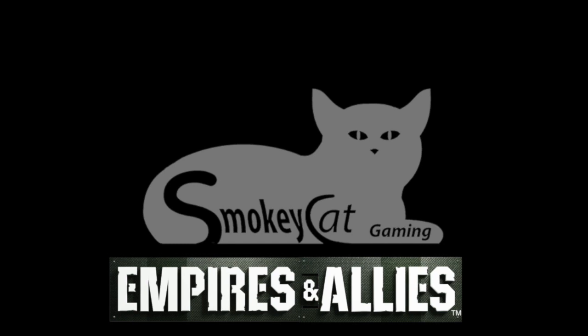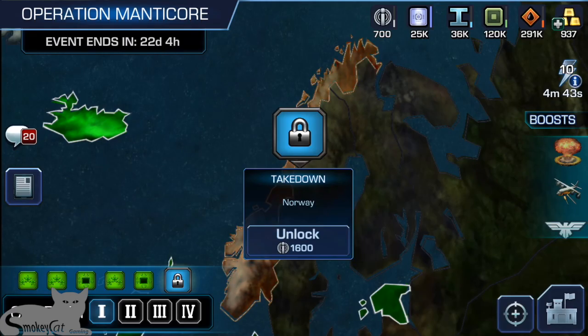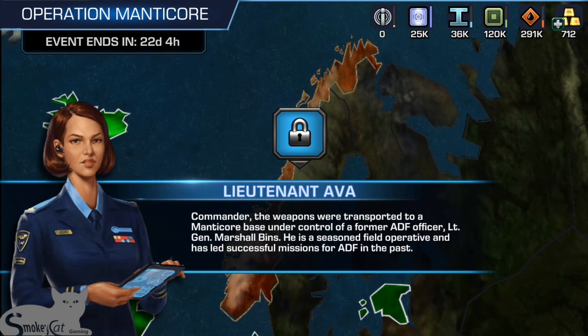Hey guys, this is SmokeyCat and here we are at Operation Manticore, Chapter 1, the final battle — Takedown. It costs 1600 to unlock, and I didn't have that much, so I went ahead and spent the money to do it. So here we are.